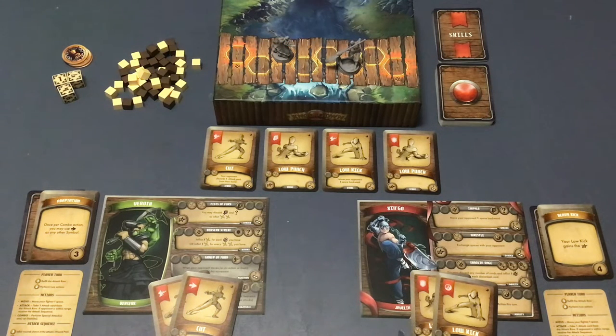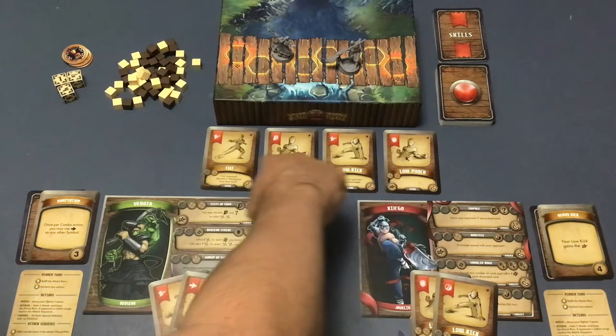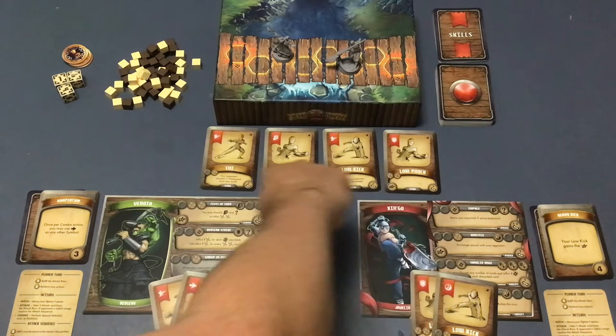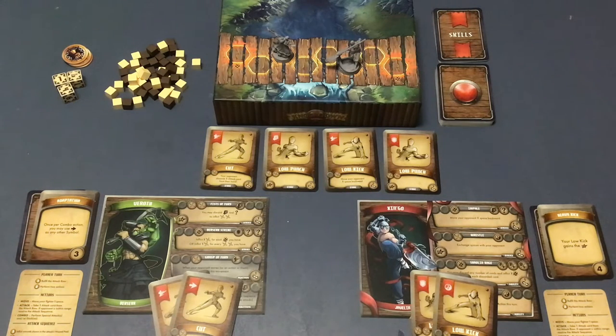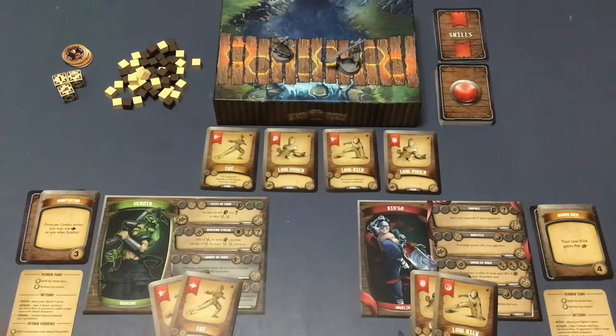The second action you can choose on your turn is to Attack — just a regular attack, not a super move or a combo. You pick one card from the attack row, take that card, and then go through what's referred to as the attack sequence. Once a card is in your hand, only the stuff in the red banner at the top matters for payment purposes.